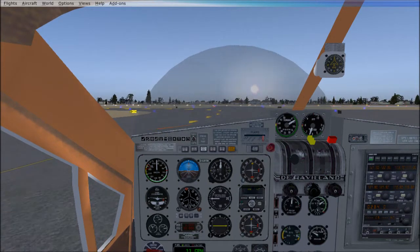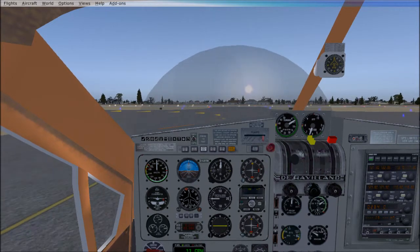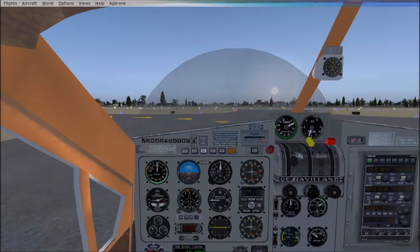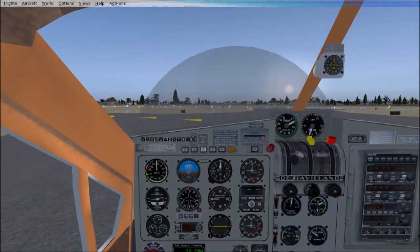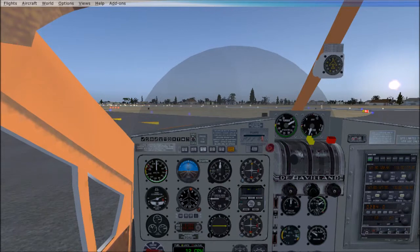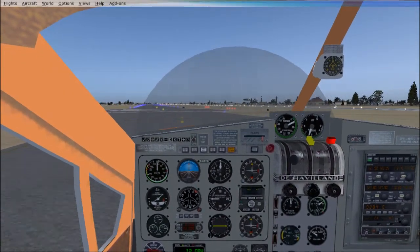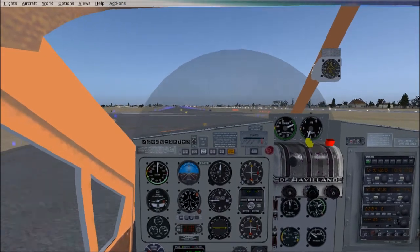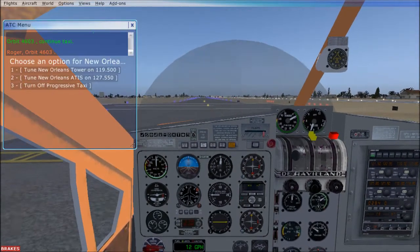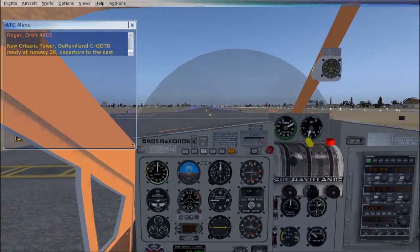I'm going to apologize for any of you purists out there who are like, 'oh, he didn't do this properly.' Yeah, I have fun with it and I enjoy it. We are supposed to hold short here on this runway and we will contact the tower. Hey tower, request takeoff. Set some flaps. I am not using a joystick — I actually use a mouse yoke.